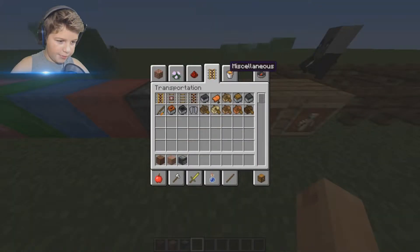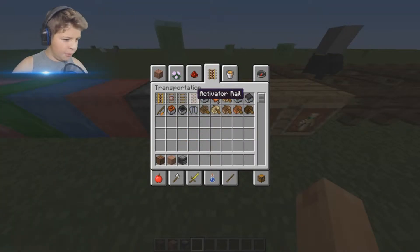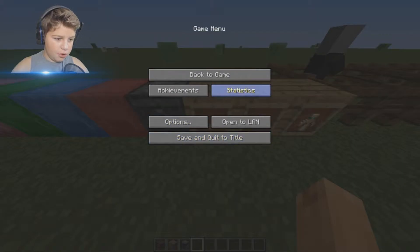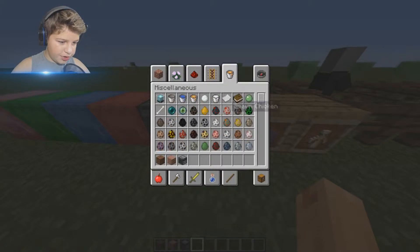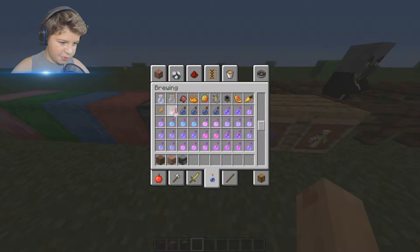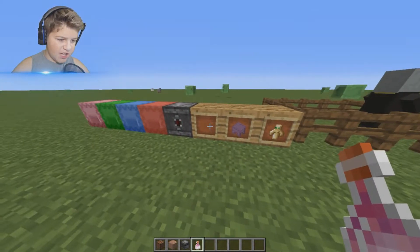Right here we have dragon's breath - it's a new potion that was added. It's in the brewing menu, right by splash potions. If we try to drink this, we can't drink it - I think this is for dragons only.